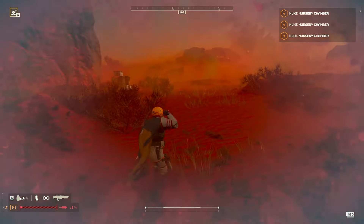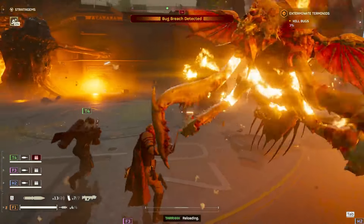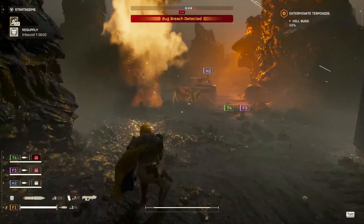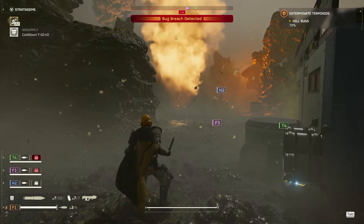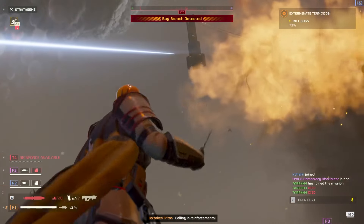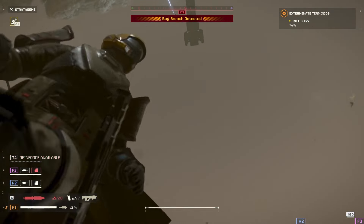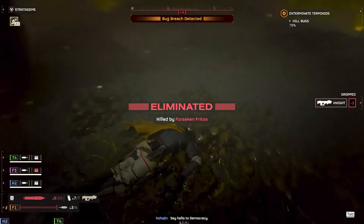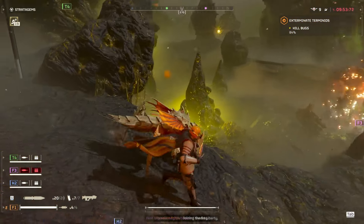Last but certainly not least is the Throwing Knife. Obviously this is a meme weapon, but I'd be doing this community a disservice by not at least mentioning this beautiful piece of democratic steel. The Throwing Knife's damage output is sadly low, boasting a measly 250 damage. A fun fact: if you try hard enough, you can not only catch the knife with your body, but it will straight up destroy your entire head. It's incredibly fun to throw at your friends, but it's not in any way, shape, or form useful against bots or bugs.